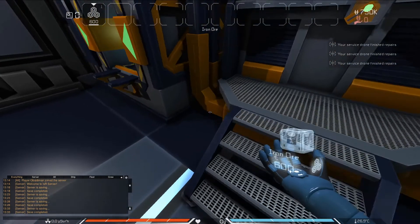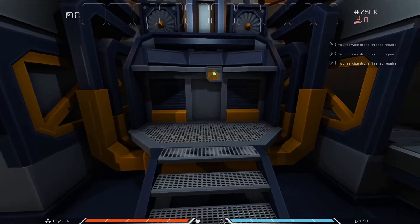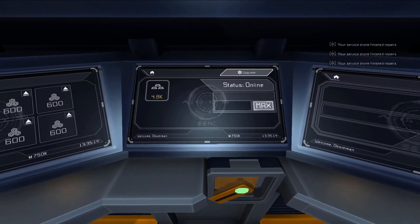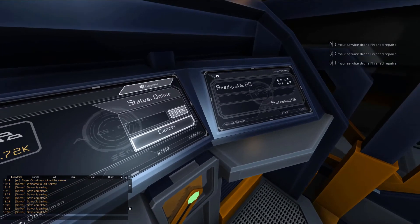This is useful if you accidentally put something in that you don't want to process. On the central screen, we can see a list of all the resources we can currently make in the refinery. Since we filled it up with iron ore, we can see that the only recipe we can make right now is refined iron. If you select the resource, you can change how much of it you'd like to produce, or press the max button to set it to the maximum currently possible. By default it will try to produce the maximum, which is what we want, so we'll leave this setting as is. Once you've chosen what you want to make and how much of it, press process to start refining.